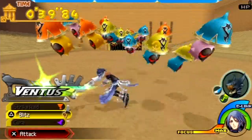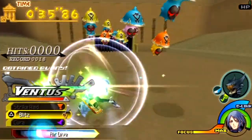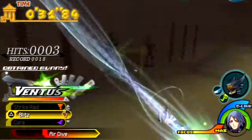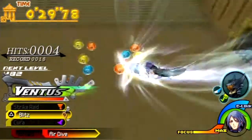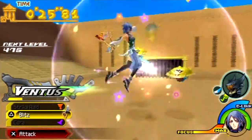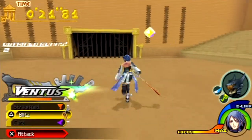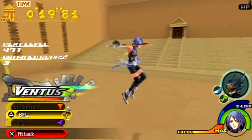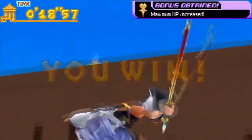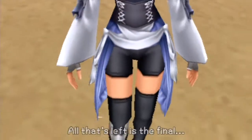Some more of those enemies from Deep Space. They are easy as cake to defeat — they only take one hit to slaughter. Sometimes more come out of nowhere than you least expect, but we completed that round and it gave us a maximum HP increase, which is always good.